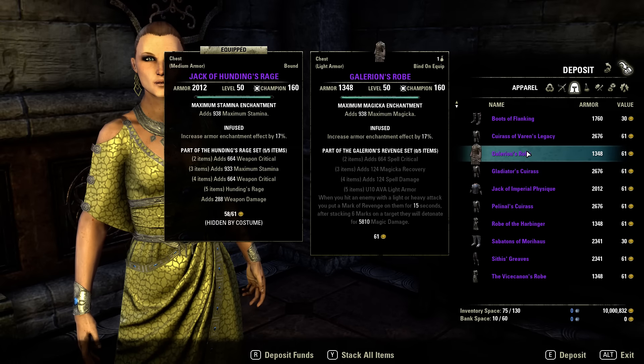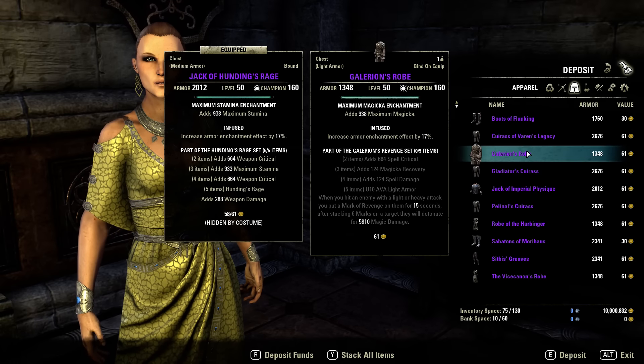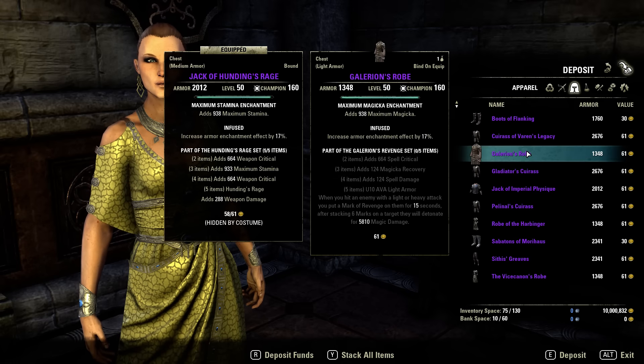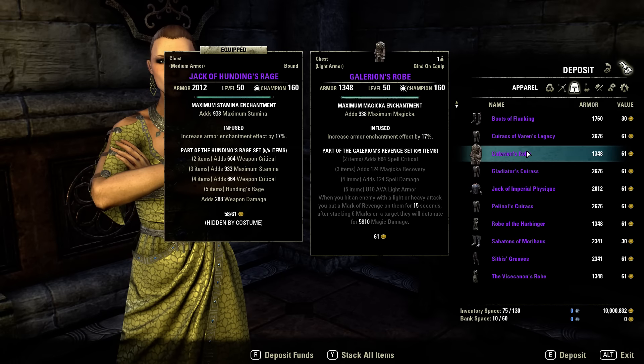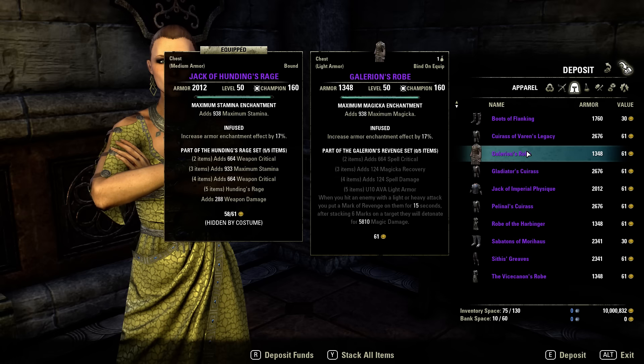Galarian's Revenge: when you hit an enemy with a light or heavy attack, you put a mark of revenge on them for 15 seconds. After stacking 6 marks on a target, they will detonate for 5.8k magic damage. This can be cool, maybe for Nightblades if you combine it with Spectral Blow — it probably scales with Elemental Expert.